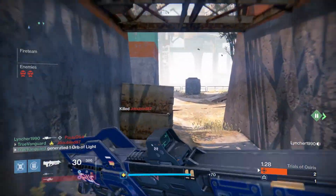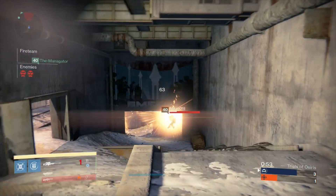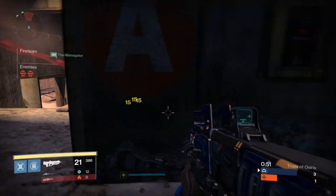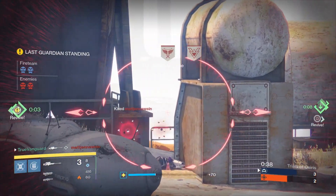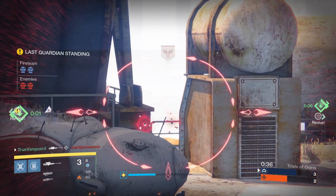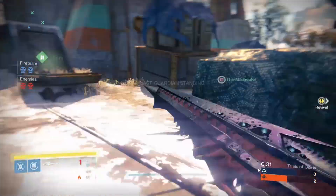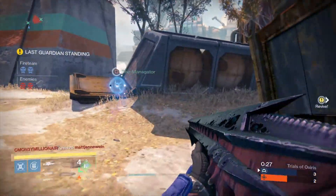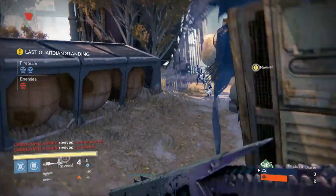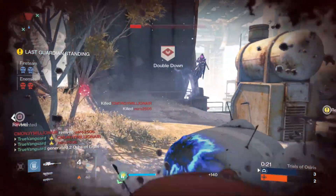Also note that Fist of Havoc is great for reaping Sunbreaker tears, and those Sunbreaker tears taste delicious. Ultimately, Fist of Havoc leaves you very exposed — it's a very close-quarter super, so you're going to need to close the gap by using all the horizontal and visual cover available to you. Come around in a flanking maneuver, use your cover, and then you can drop your super more effectively, leaving you less exposed.